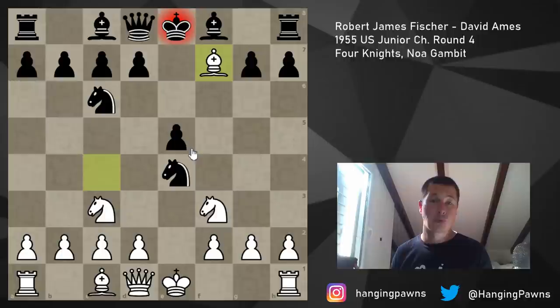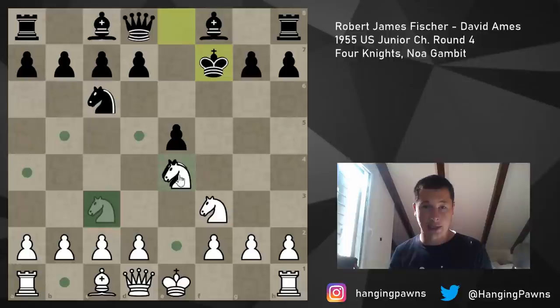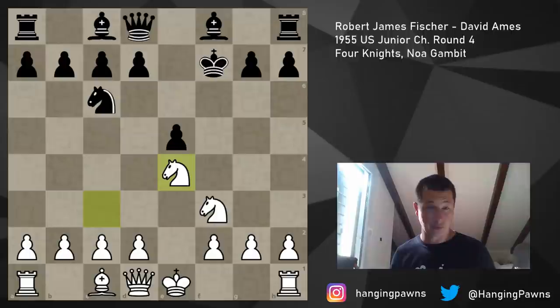Bxf7 check - boom! The idea is: once you take my bishop, I'm going to take your knight, and then when you play d5, my bishop is not on c4 so you don't regain the piece. You regain the piece in advance with Kxf7, and after Nxe4 the material is equal, but your king is misplaced. This position is considered lost for White according to the engines, because Black has the bishop pair in a very open position.